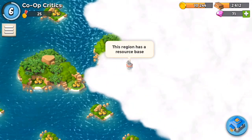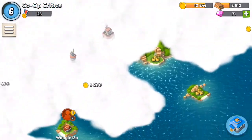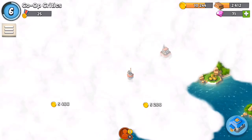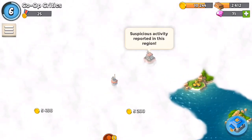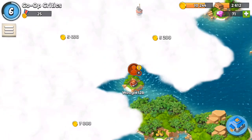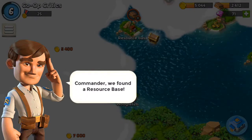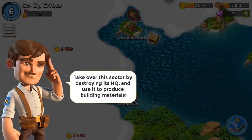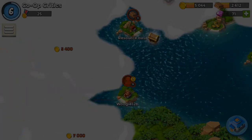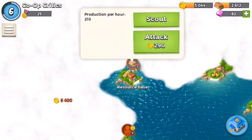It looks like I'm starting to see the tops of a resource base over here, so that's pretty cool. This region has a resource base. This region has a resource base. Suspicious activity reported in this region. I wonder if I explore... we found a resource base! Awesome. Take over this sector by destroying its headquarters and use it to produce building materials. 11 diamonds. Let's go attack this resource base.